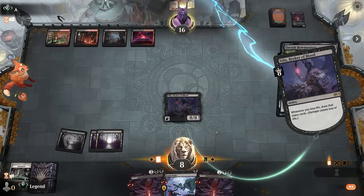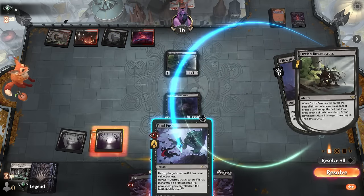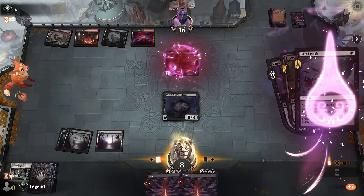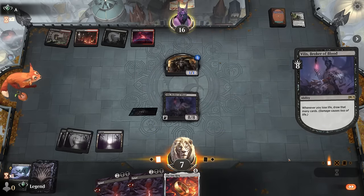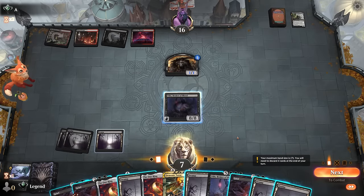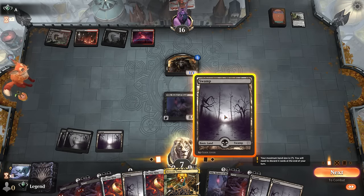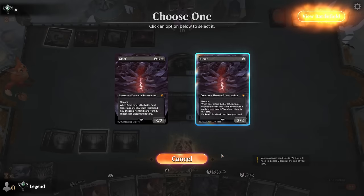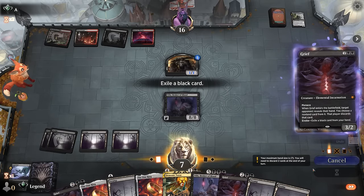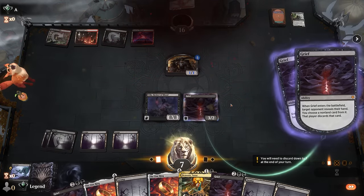Draw eight cards — opponent does have Bowmasters, but we can just Fatal Push in response. We still have Grief. We could have started by griefing the opponent to check if the coast was clear, but they probably would have played Bowmasters in response. I can Demonic Tutor but they'll be tapped out — no way to get another removal spell if they topdeck Bowmasters. I'll Grief their Fury and hope they don't topdeck Bowmasters for one turn — and our opponent concedes. On to the next one.